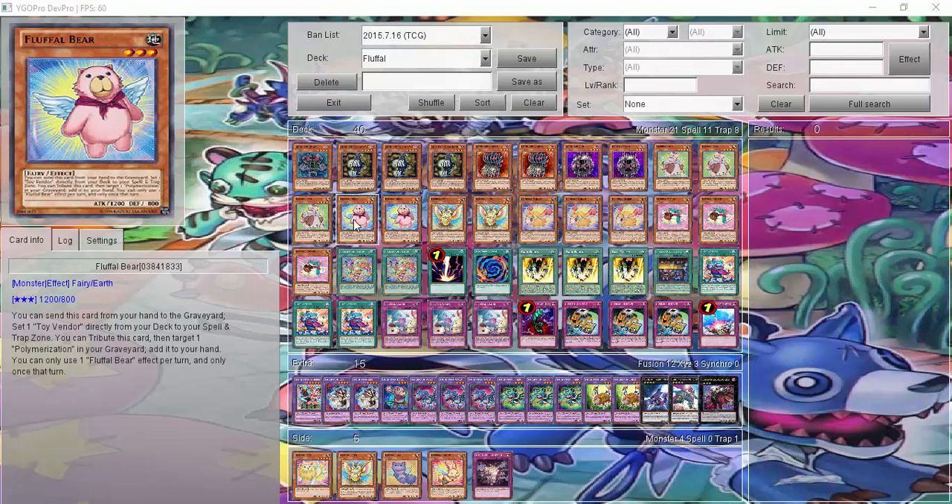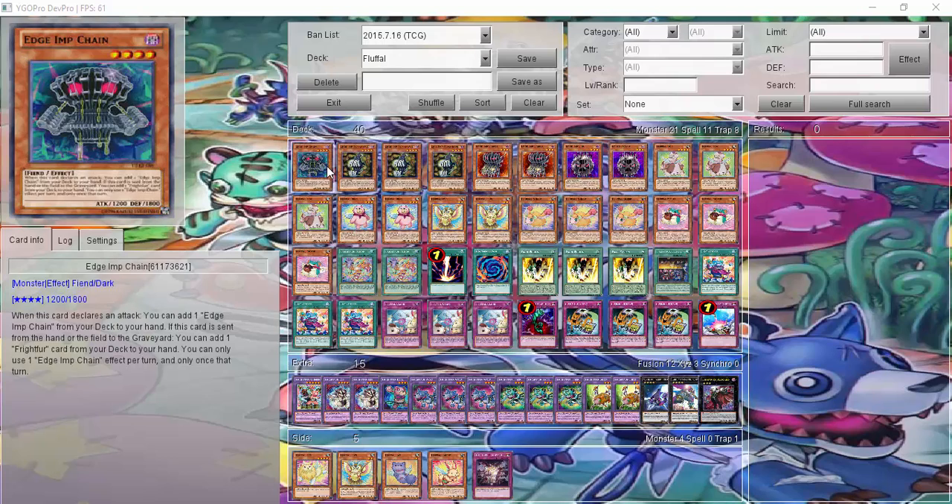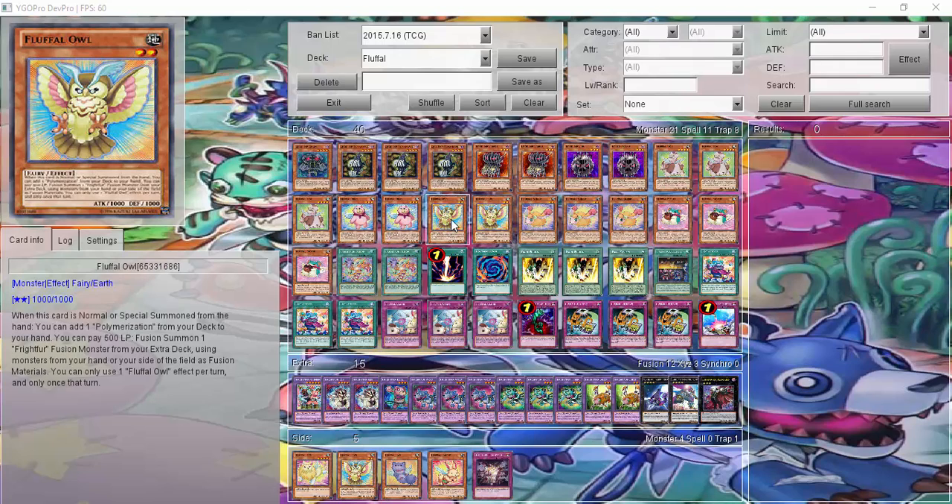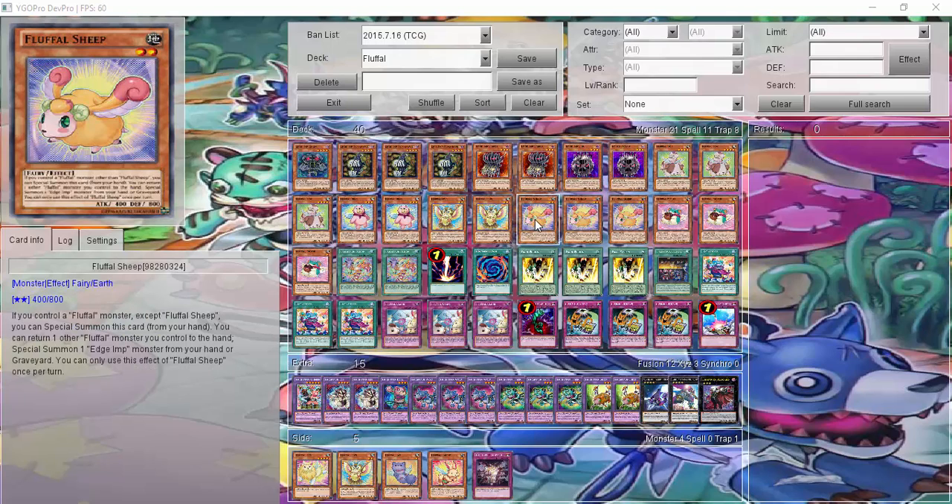Two Bears, where I can ditch it to search Toy Vendor and just activate it. Also, if I have it on the field, I can tribute it to target one Polymerization from my grave and add it to my hand. Two Owls — on normal summon, I can add a Poly from my deck to my hand, and I can pay Life Points to fuse one Frightfur monster from my Extra Deck using monsters from my hand or field. A Fluffle Sheet — if I control a Fluffle Monster, I can send it back to my hand to Special Summon it, and I can Special Summon an Edge Monster from my hand or graveyard.